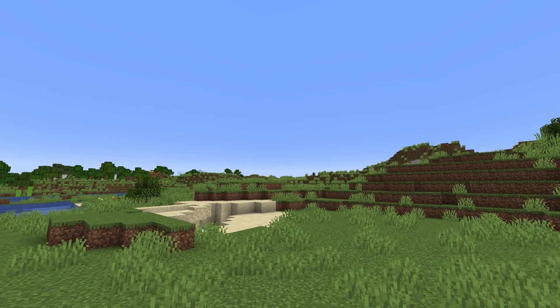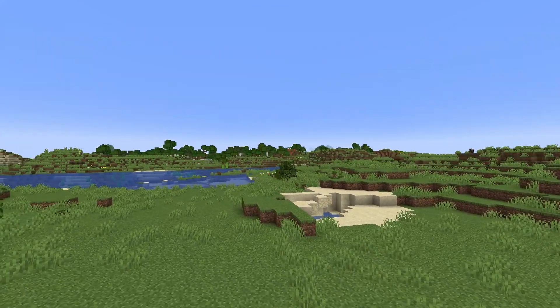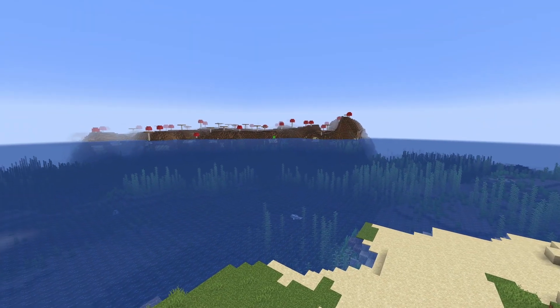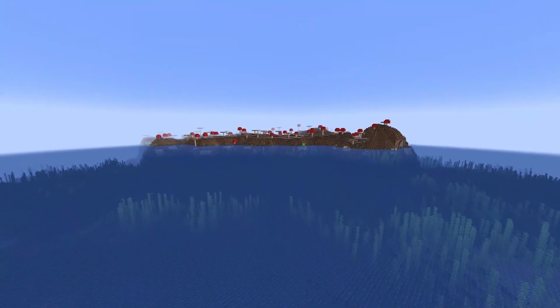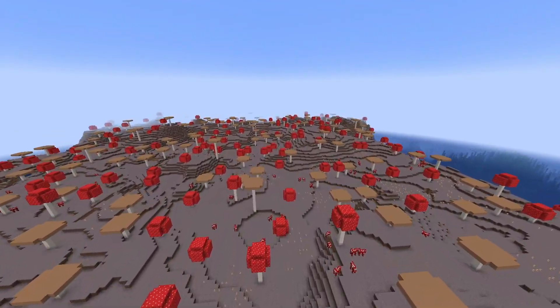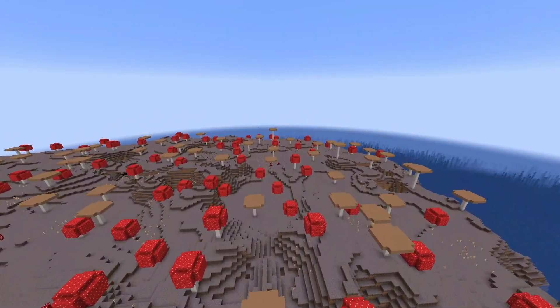Seed number two has to be my favorite seed in this entire video, because check this out. You're going to spawn into a nice little flat area, and then just like BAM, you have your Mooshroom biome directly behind you. I think that's freaking awesome. You have this beautiful, flat, medium-sized island.